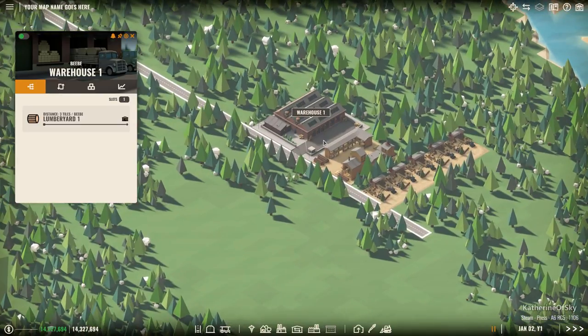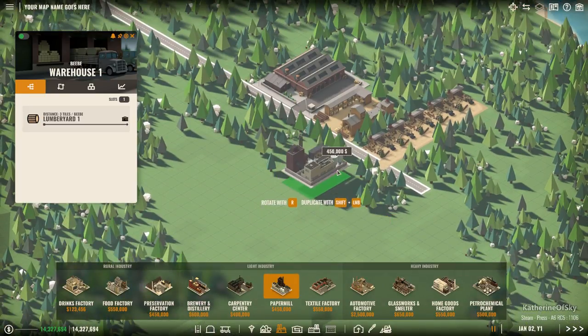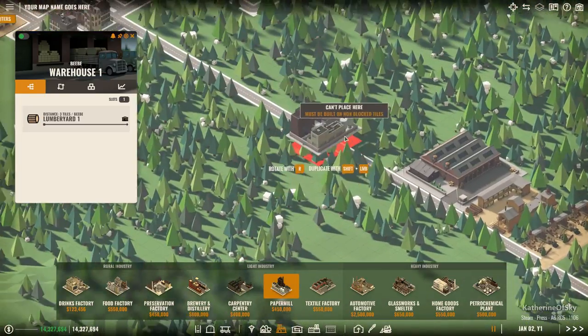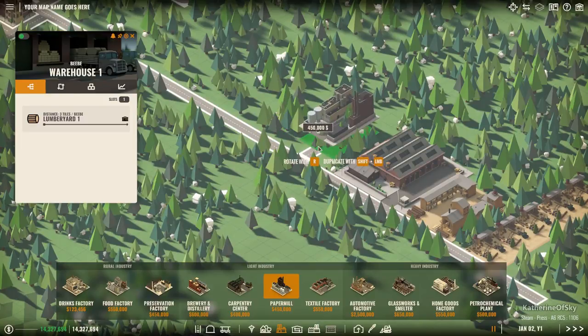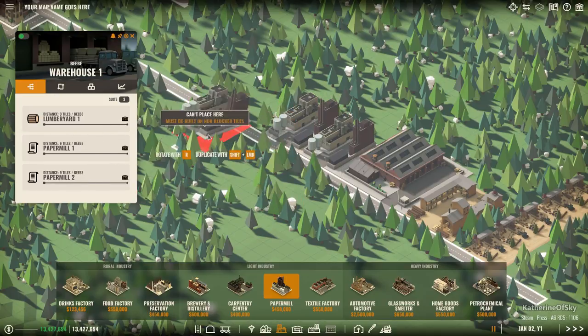Now after this we need things called paper mills, because the paper mills are going to produce the heavy wood pulp. So I'm going to put the paper mills over here because I want to show you the progression of how this works. So I'm going to put down like two paper mills - and there they are, look at that, they're already appearing.